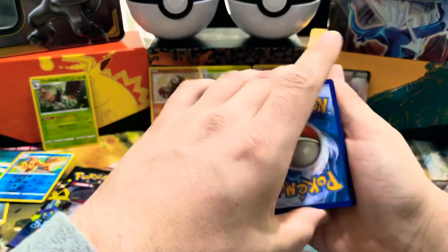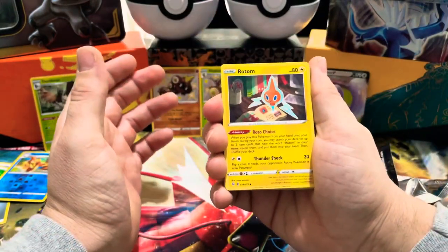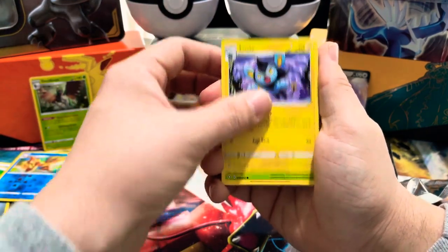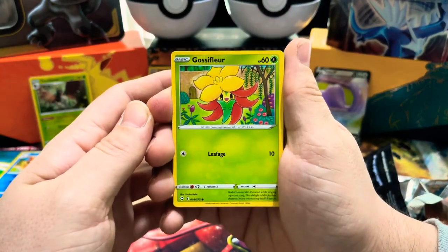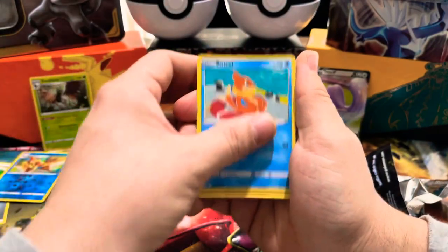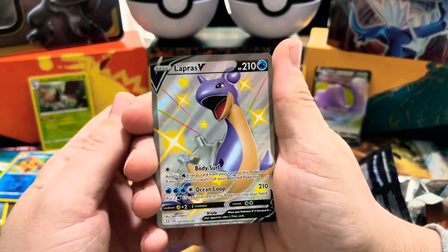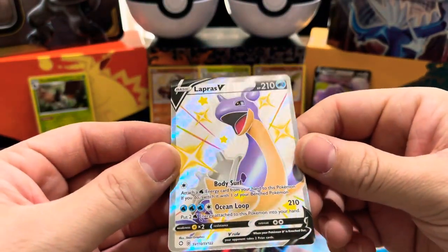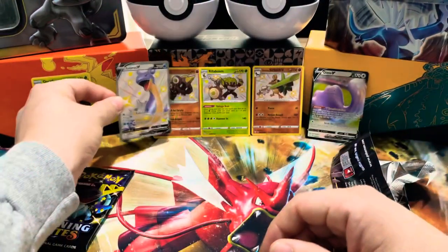This set is so insane, there's so much cool stuff to pull. I guess electric — got a Rotom. Rusted Sword — I think that's a pretty good card, apparently Rusted Sword and Rusted Shield are both pretty good. Luxio, Gossifleur — this is such a weird artwork, it looks like a school project with crayons or colored pencils. Cacnea, Copperajah, Wimpod, Spinarak... oh, shiny Lapras V — no way, that's sick! And a Volcanion — oh holy crap!